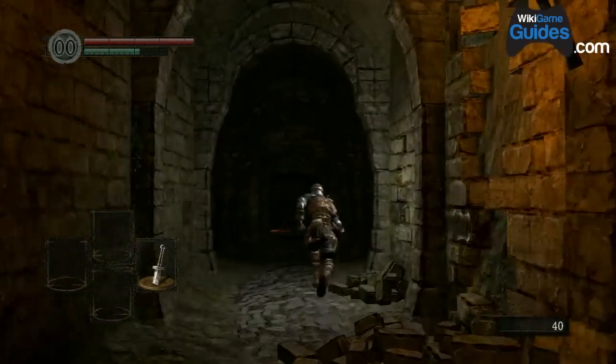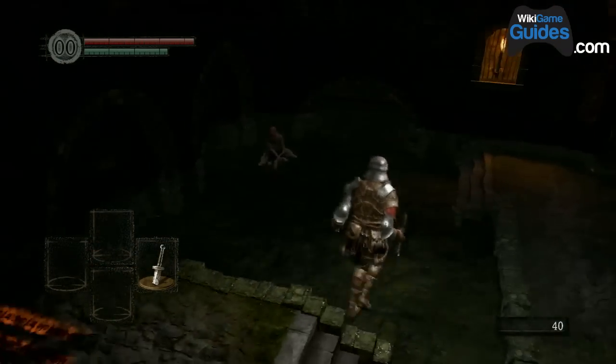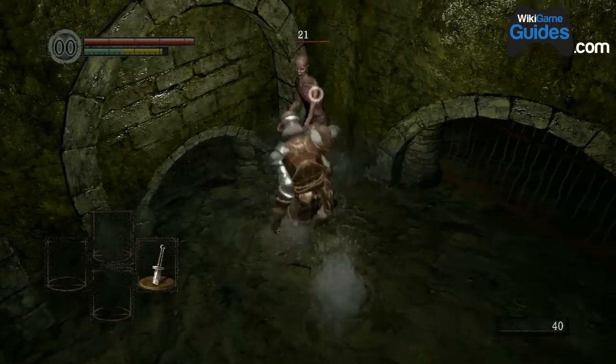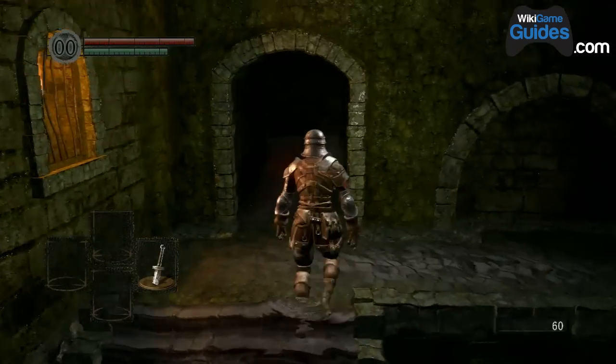B is roll — whatever direction you're going. If you're just standing still and you hit B, you do a little jump back, but I never use that. You can also do an assassination move if you're behind a guy, and you can kick people and stuff like that. I'll get into all those techniques later on.